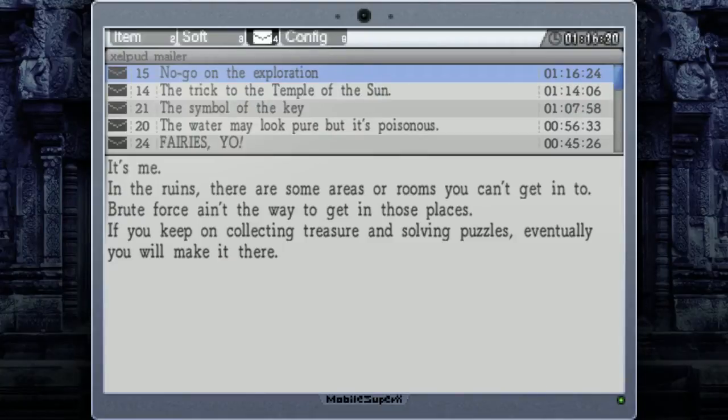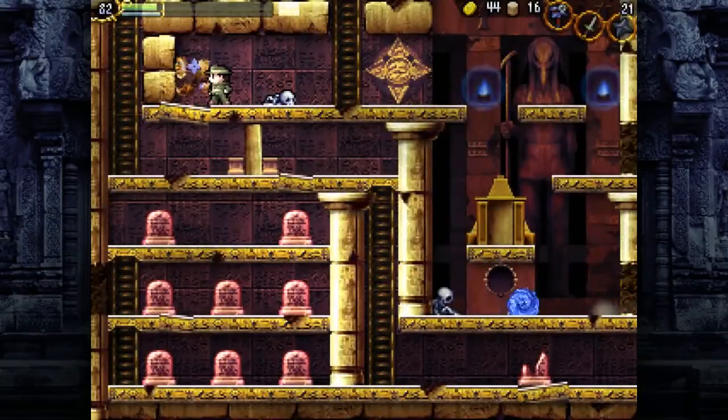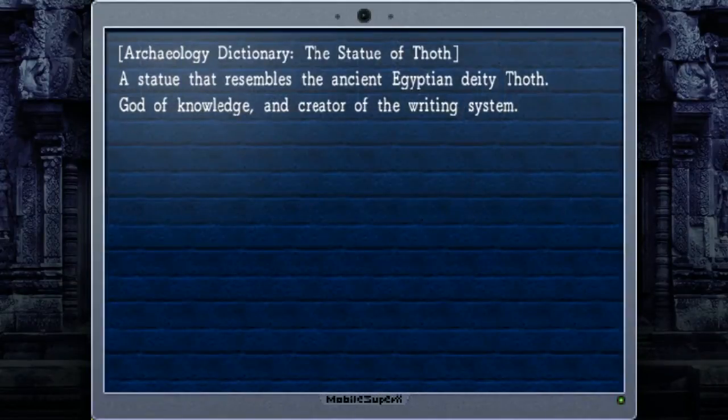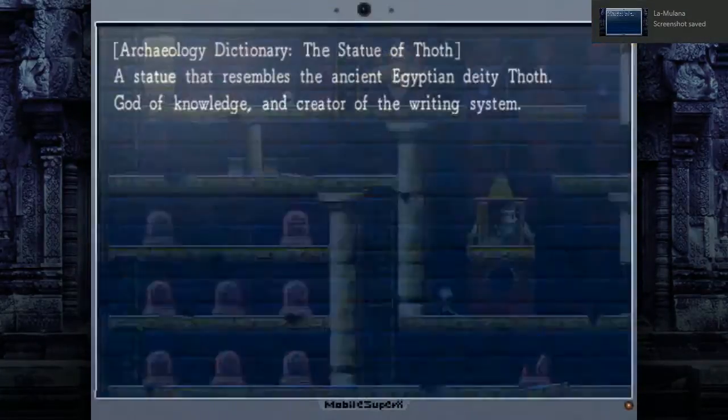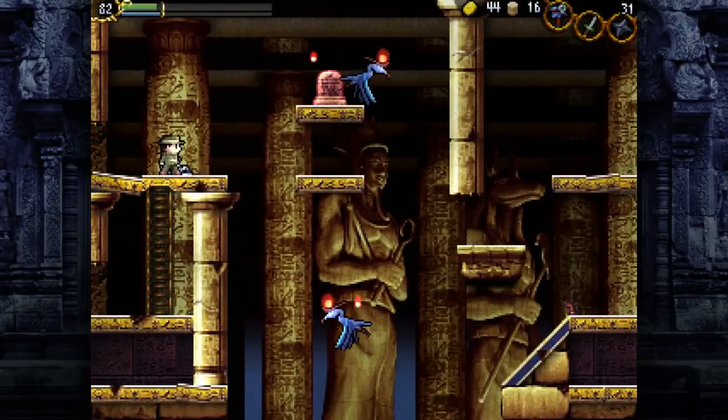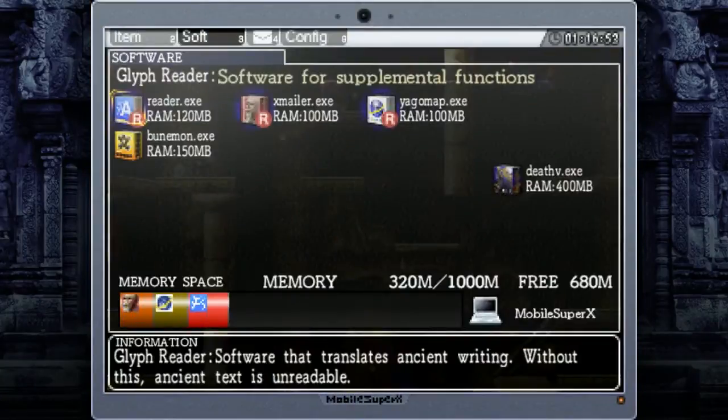Zelpud's saying that there are areas you just can't get into initially, but I think we knew that just based on Spring in the Sky. Being an Egypt area, we see a lot of Egyptian gods here. They give you a little trivia on them, but most of them aren't important. There's a neat little room here, but you won't see anything from it for a while, which is unfortunate.